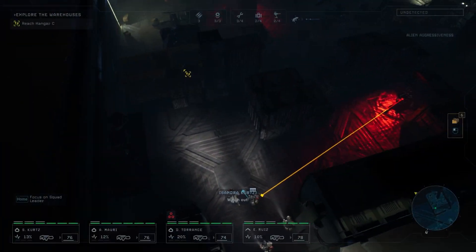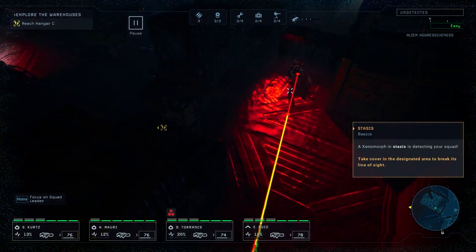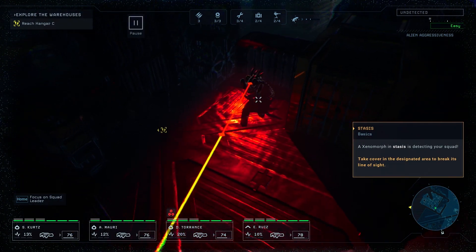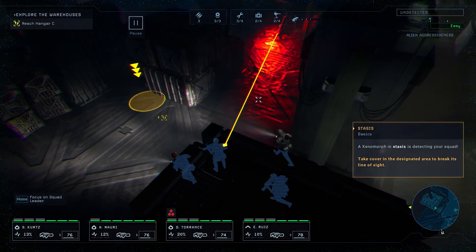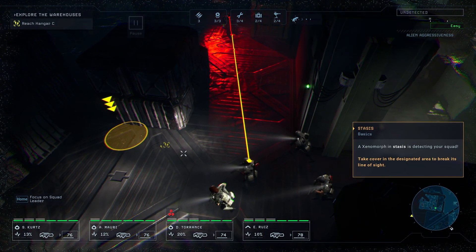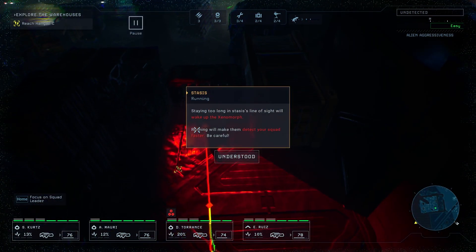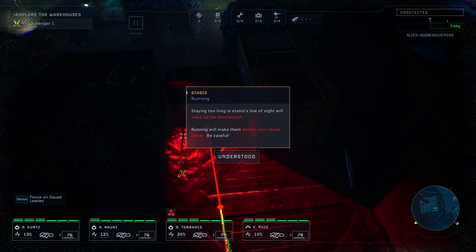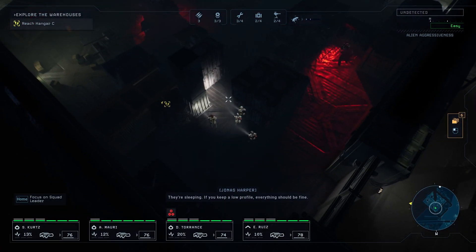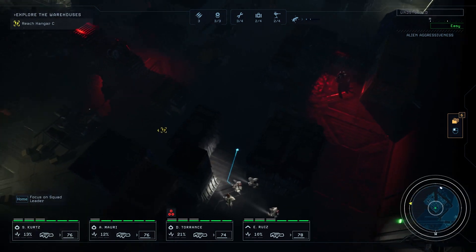Oh, we can actually hold the store. Xeno stasis is detecting your squad - take cover and stay here to break. Double time. Staying too long will wake up the xenos running - they'll detect your squad. They're sleeping. If you keep a low profile everything should be fine. Okay, more signals incoming.